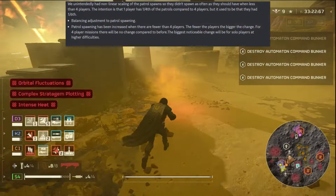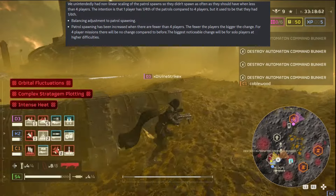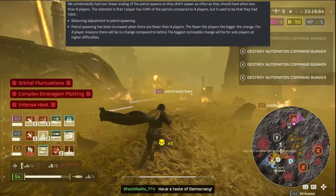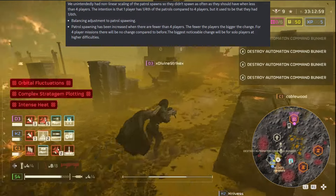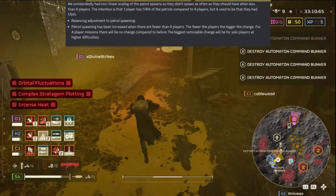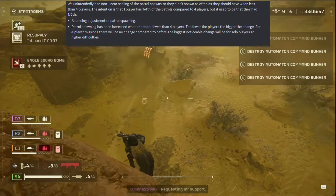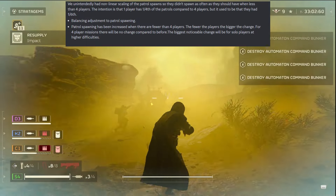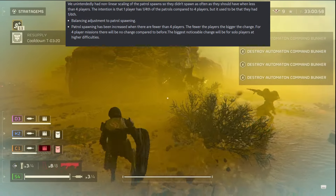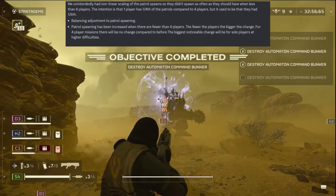They unintentionally had non-linear scaling of the patrol spawns, so they didn't spawn as often as they should have when there were fewer than four players. The intention is that one player has one fourth of the patrols compared to four players — 25%. But it used to be that solo had one sixth, which is about 15% of the amount of enemies — which is absolutely insane. Patrol spawning has been increased when there are fewer than four players. The fewer the players, the bigger the change.